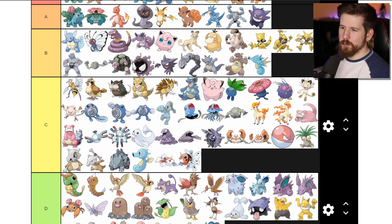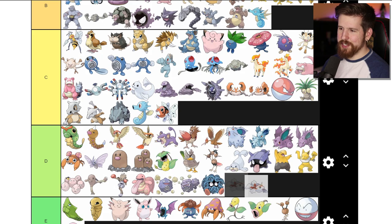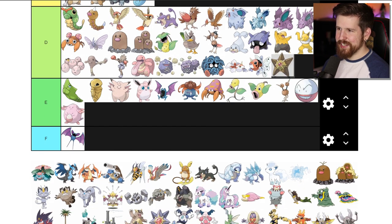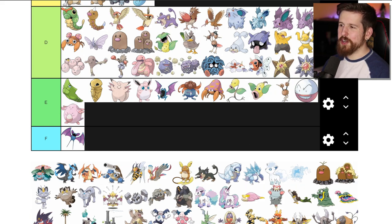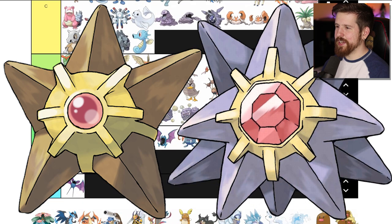Goldeen and Seaking - honestly they look like male and female versions of the same fish, like the red and brown cardinal. Goldeen D tier - it's literally just a goldfish. Seaking - down there with them. Staryu and Starmie - same thing, Starmie is like Staryu upside down on its back. Together they make a new shape, the jewel gets bigger, and it's purple but not poison type this time.